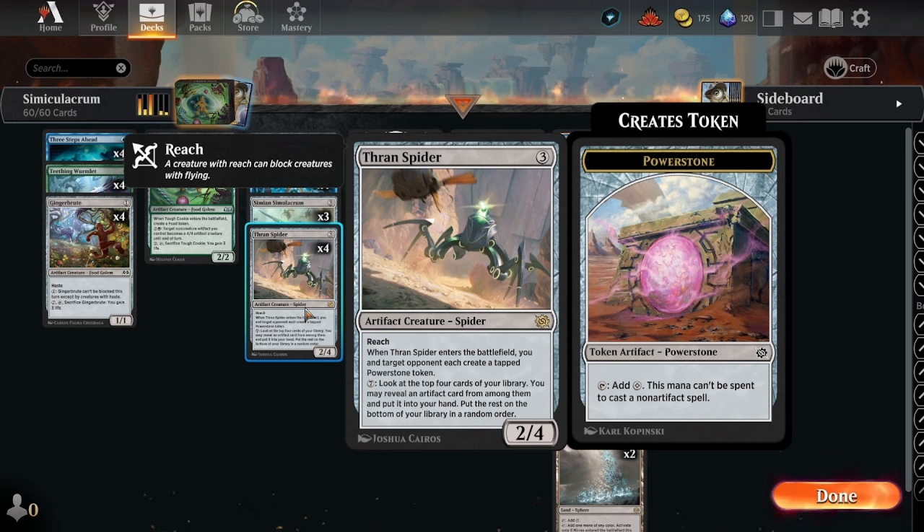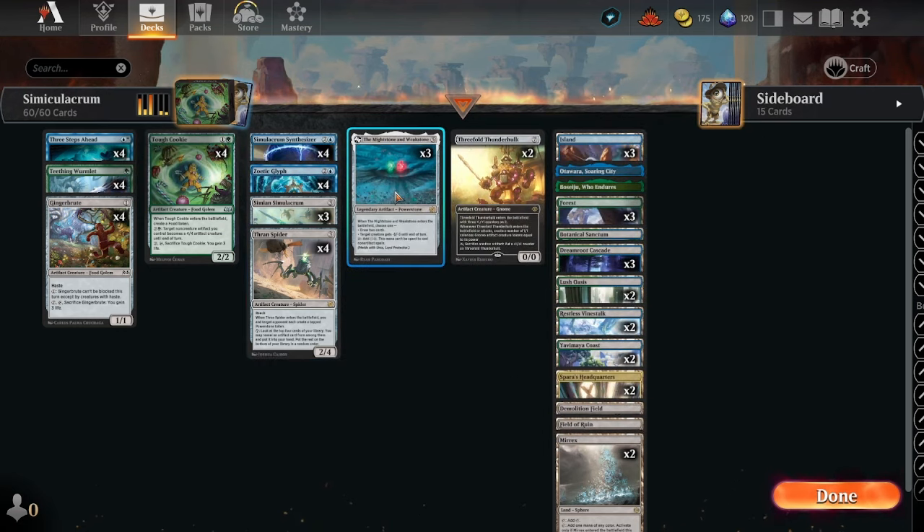Thron Spider — a big chunky spider, 2/4 with reach, gets above a Cut Down. When it enters the battlefield, target opponent creates a tapped Powerstone token. We look at the top four cards of your library; you may reveal an artifact from among them and put it into your hand, the rest go on the bottom in any order. Mightstone and Weakstone: we're not running it with Urza, but we do draw two cards and target creature gets -5/-5 until end of turn.